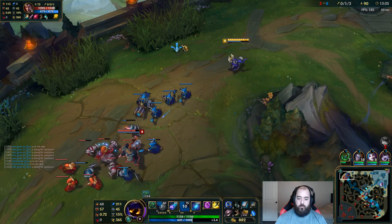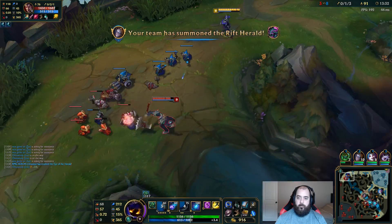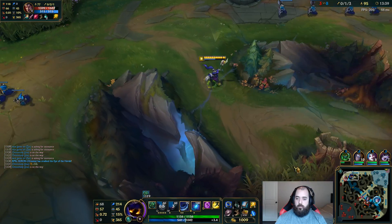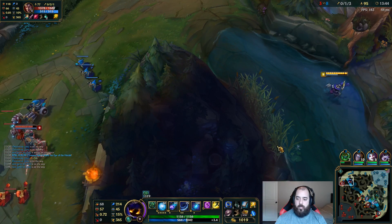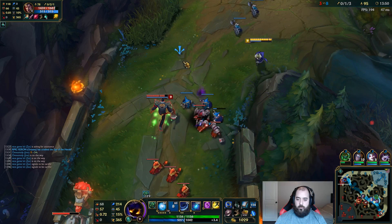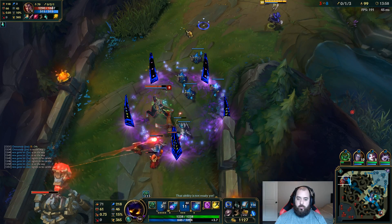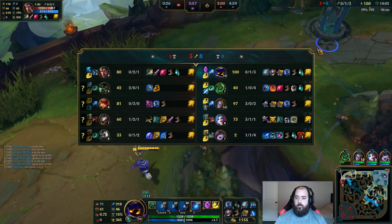I have to sit back and be really careful right now because he can pop Ghost. He's trying to bait me with the minion, so I can just sit back and do this. I'm going to go ward this. We have the wave crash under tower. Still got to be careful about this guy — tag him with the Q. Our spacing is pretty good.